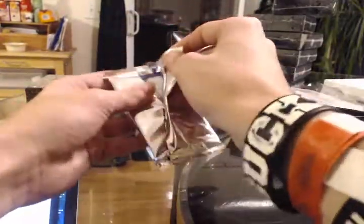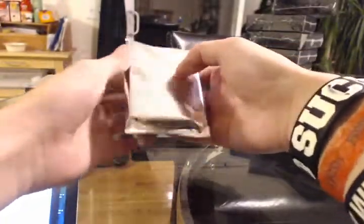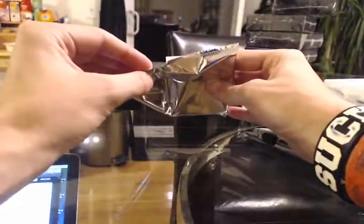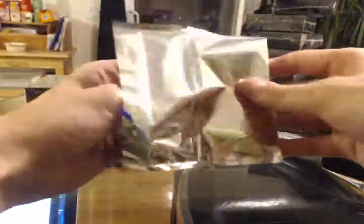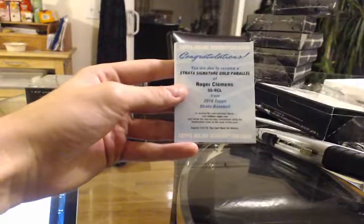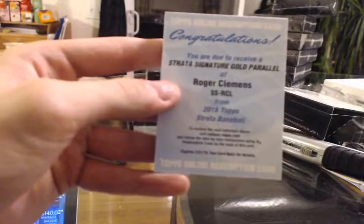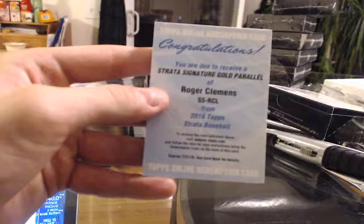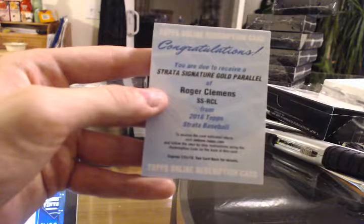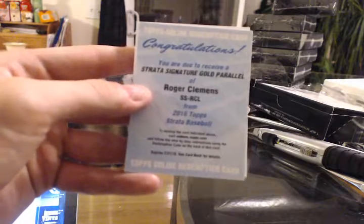The back one must be the relic first. Oh wait — we got a redemption here. Here we go: Strata Signature Gold Parallel — Roger Clemens. Going to the Red Sox, numbered to 25. Very nice. Red Sox.